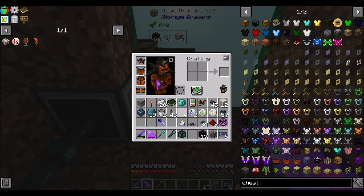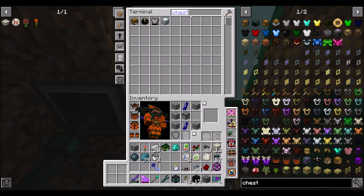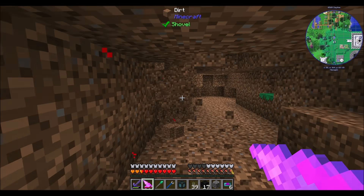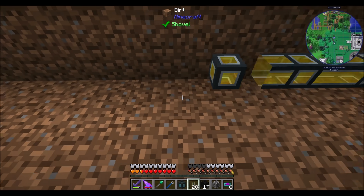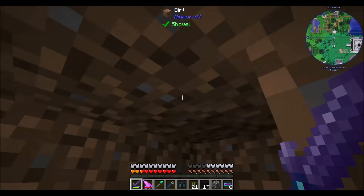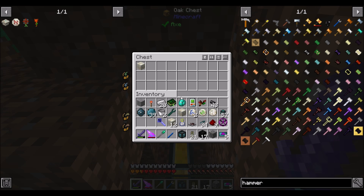So your job, Mr. Glowstone Impulse Item Duct, is to be not connected there. Maybe I'll use the proper wrench for this guy — where's my proper wrench? Hammer. Doohickey. Oh, it is in here. So you're going to come straight down here, and you're going to grab one stone and be a retriever. That will keep one item in at a time — whitelist. That should vacuum up one living rock.